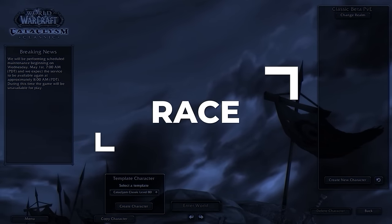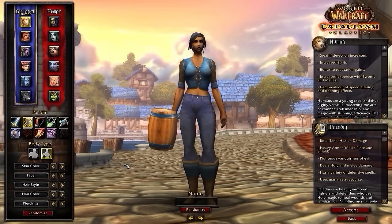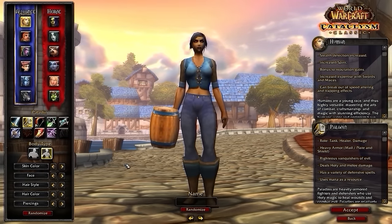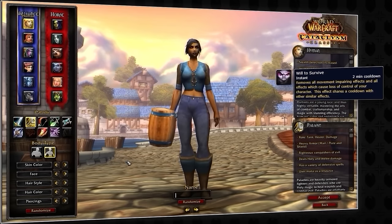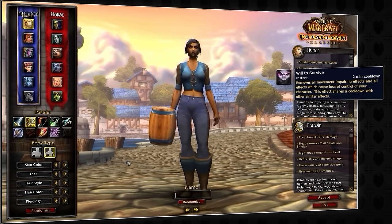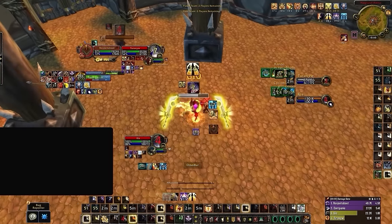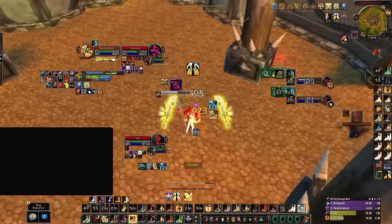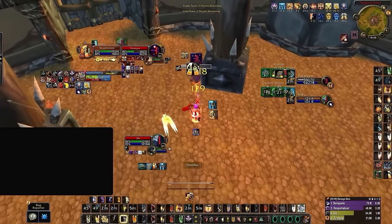Let's kick things off at the character select screen, where it's time to choose your race. Without a doubt, the best overall race for Ret Paladin in Cataclysm is Human, due to its active racial called Will to Survive, which essentially acts like a PvP trinket and removes all CC when pressed. This gives Humans the ability to play with double damage trinkets, which gives them even more burst damage, especially in later seasons when PvE gear becomes more powerful.